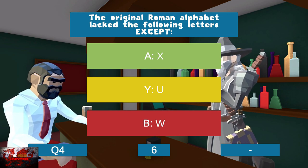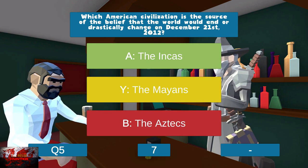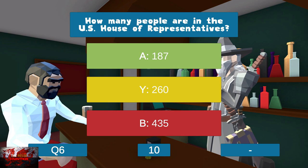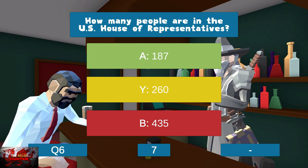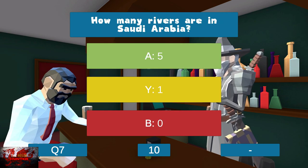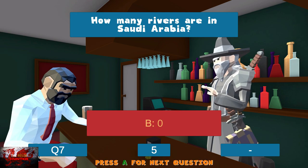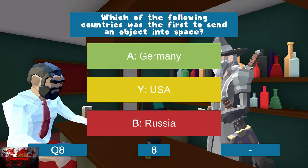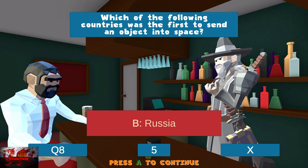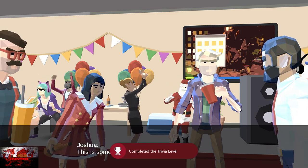Just in case you get some of the same questions I had: the original Roman alphabet — AX is not in the Roman alphabet. Which American civilization is the Mayans? Number of seats in the US House of Representatives is 435. How many rivers are in Saudi Arabia? Zero. The one that messed me up was technically Soviet Union but there was no 'Soviet Union' option, so I guessed Russia. But we got seven correct, which is all you need to get through.